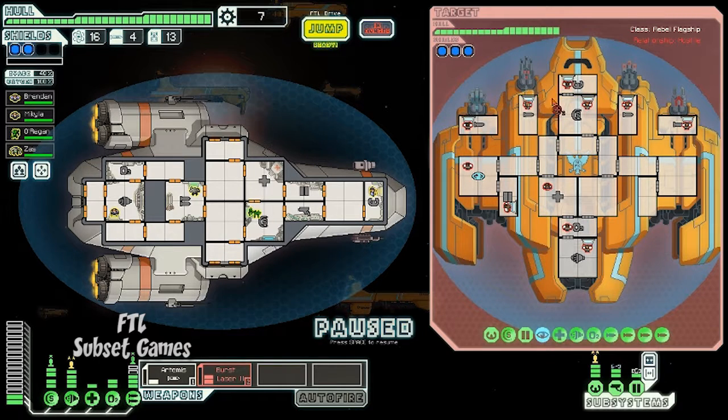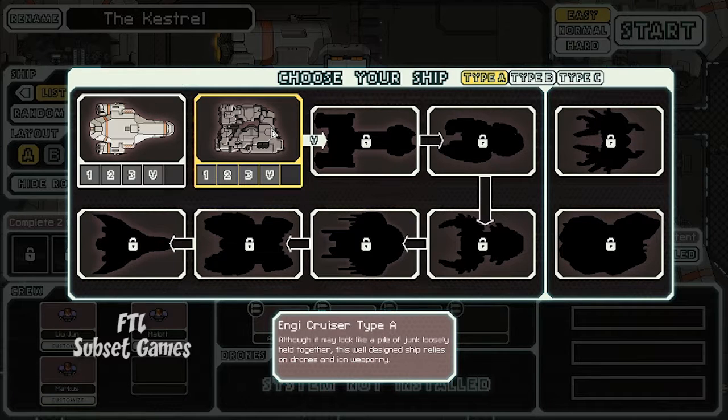If you actually manage to get to the final boss, which doesn't happen often, you'll complete the game and be rewarded with new ships to use when you decide to take on the quest again. FTL was developed by Subset Games and can be found on Steam for only $9.99.